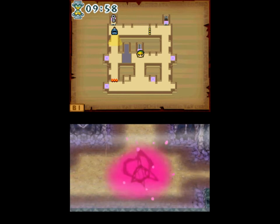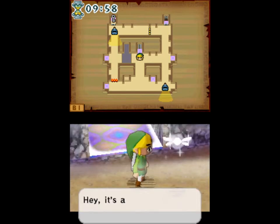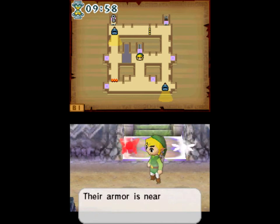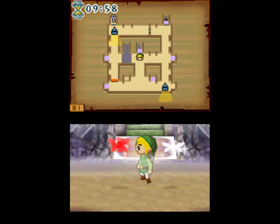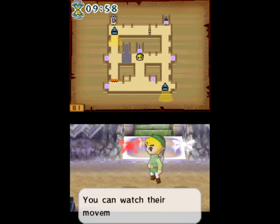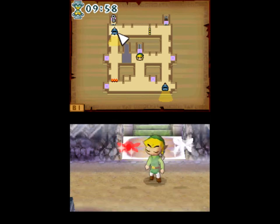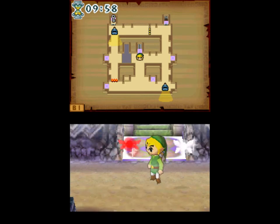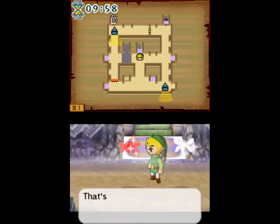These are the Phantoms. These will be our main enemies for this temple. The thing about them is they are invincible. When they spot you and get an attack in, they will set you back to the beginning of the level. They also drain a good chunk of time — a good bit of sand from the hourglass.